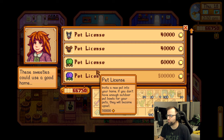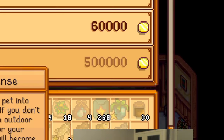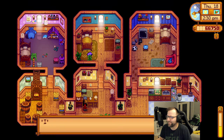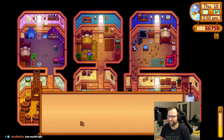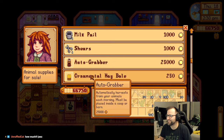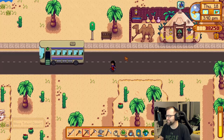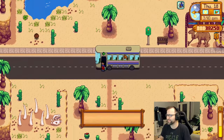Oh - turtles! 500k for a turtle - oh my god, we are definitely getting a turtle, there is no way we're not getting a turtle. There it is - magic rock candy! That's gonna be good for the first Skull Cavern run.